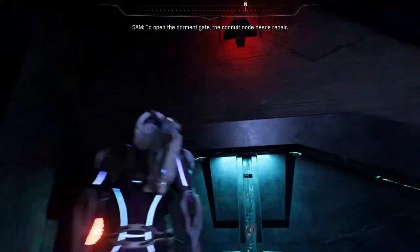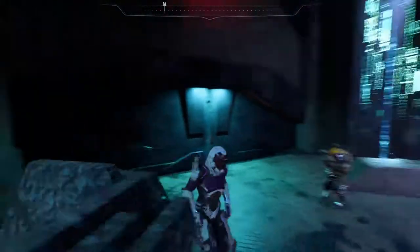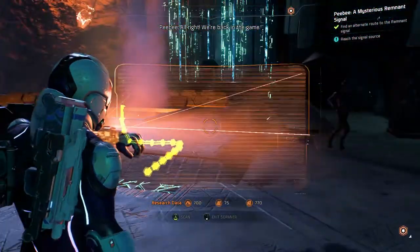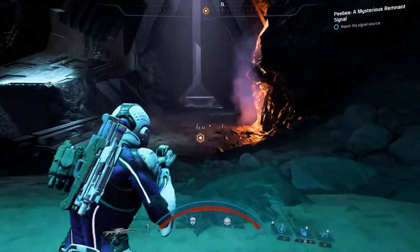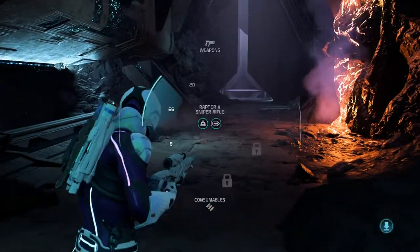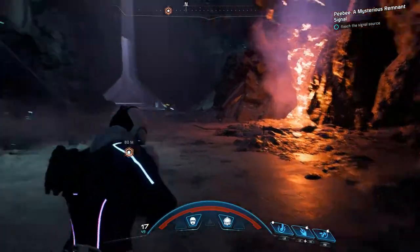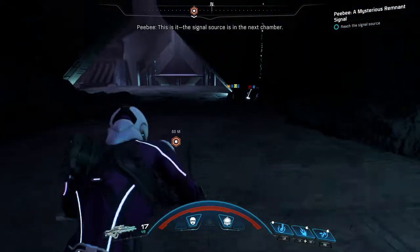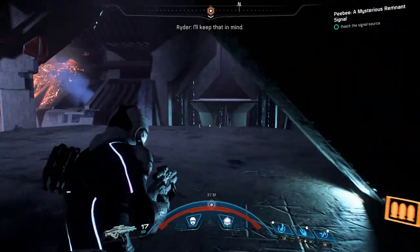To open the dormant gate, the conduit node needs repair. Alright, we're back in the game. This is it — the signal source is in the next chamber. I'm reading more dispensers for allied observers. I'll keep that in mind.